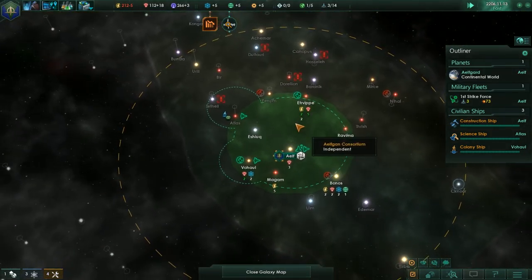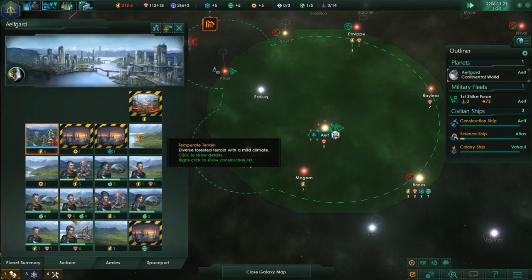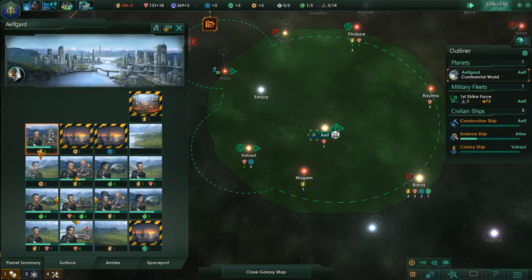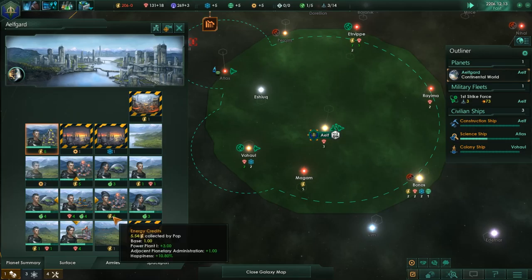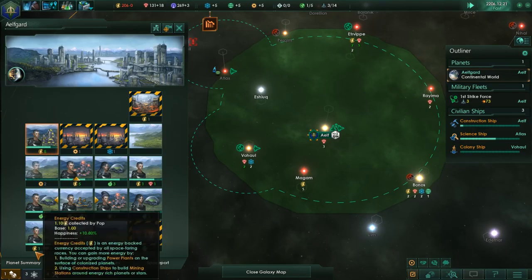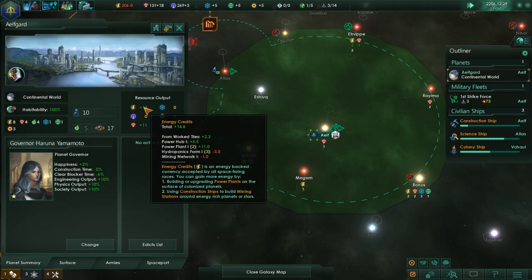Build the mining station in there. We are losing five credits per turn — per month. Oh, you could have done .2. Alright, there we go. So what does that give us? We're going to be plus 14.